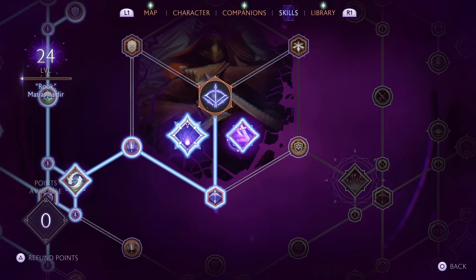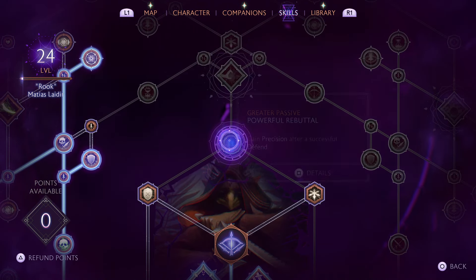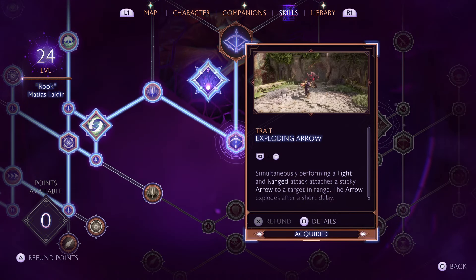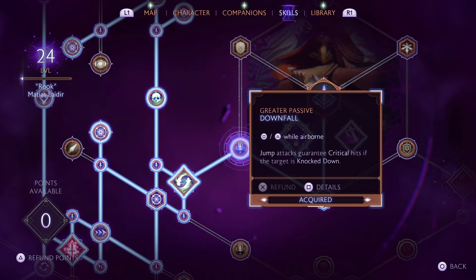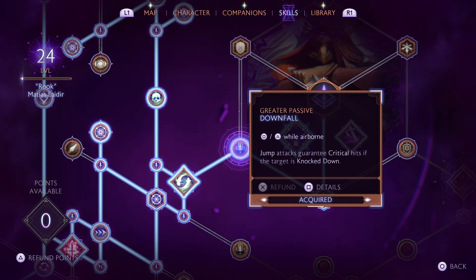We start in our rogue core and want to come down south to Exploding Arrow. You could work your way the other direction, but I'm not a big fan of the parrying functions and I don't want a build that relies on that. So we're going with Exploding Arrow — it's actually very helpful, you'd be surprised. After Exploding Arrow, we come to the passive Greater Downfall. While airborne, if you press square or triangle, you land down on top of enemies dealing damage, and it's very useful especially after a combo.